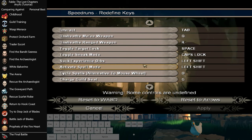Another big thing: you want to take Suck Experience Orbs and Activate Spell Mode off of the same key. I do that by having Suck Experience Orbs as Shift and Spell Mode as Control. It's all preference-based, but you definitely want to have them separate from each other.